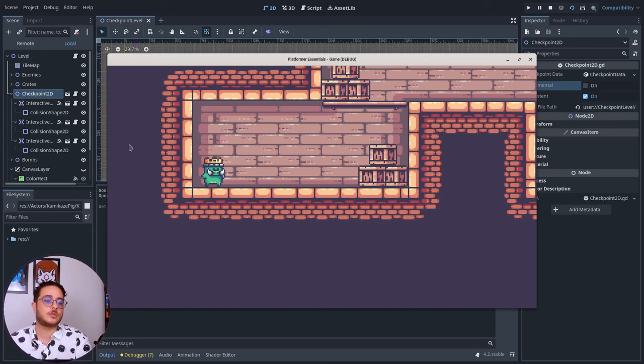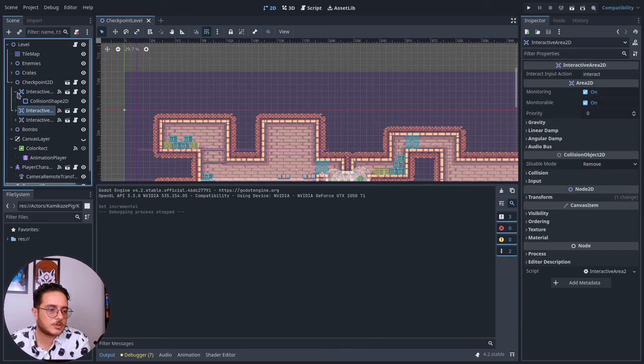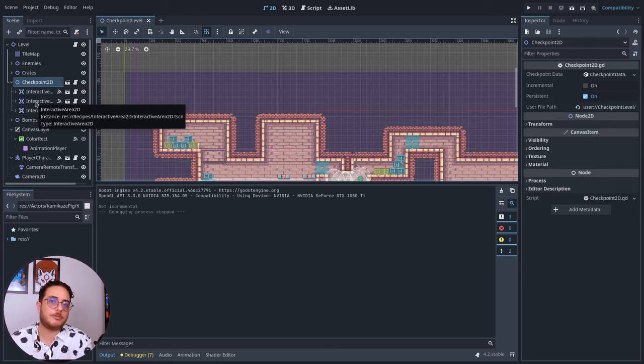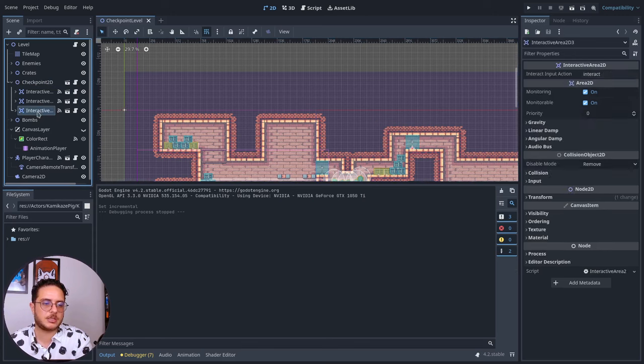We manage that through the scene tree itself. I'll close that — and you can see that there are three checkpoints here: zero, one, two. If I interact with the third one and the Incremental option is on, I won't be able to override checkpoints before it. But if Incremental is off, I can interact with any checkpoint and I will always go back to the most recent one I interacted with. On the other hand, if Incremental is on, I will save the checkpoint closest to the level's goal, basically just managing the indexing.